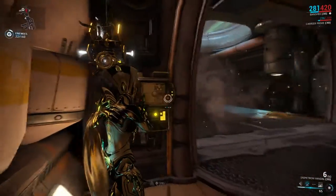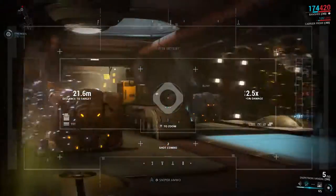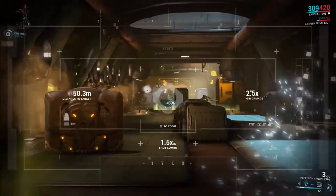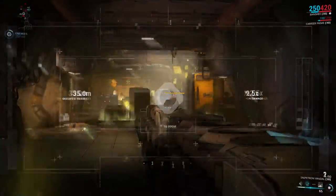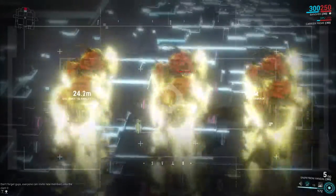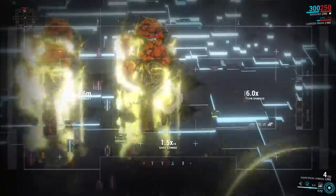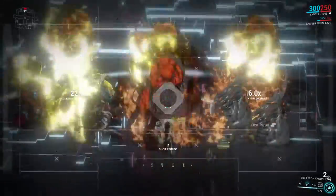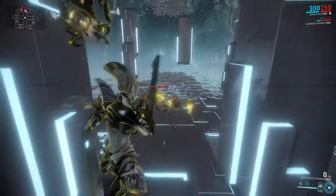If two weak points overlap, they multiply their damage — going from 15 times damage to 225 times damage with max power strength. Resonance is the augment that triggers an additional Sonar pulse with every killing blow dealt to a weak spot, with a duration equal to what the original has left, spreading weak points like a plague. Truly wonderful.